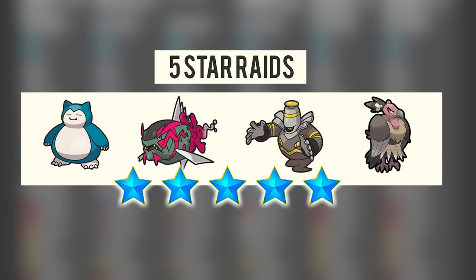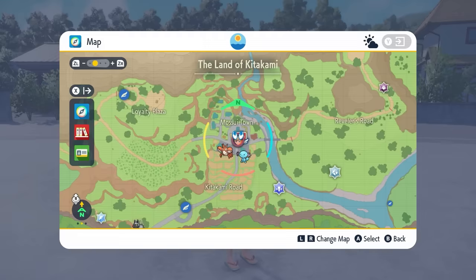Those 4 Pokemon are Snorlax, Dusknoir, Mandibuzz and Baskulegion. Every other Pokemon in 5 star Raids has the ability to drop Herbomistica, but they will only drop one type, meaning you're probably not likely to get multiple drops. But if you go after Snorlax, Dusknoir, Mandibuzz and Baskulegion the chances of having multiple drops is highly increased, so these are the ones you want to look for in 5 star Terraids.